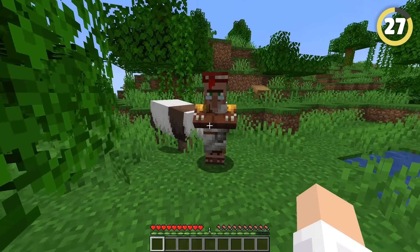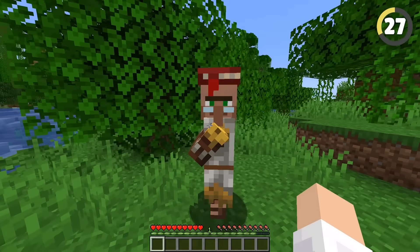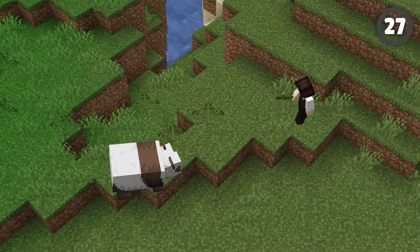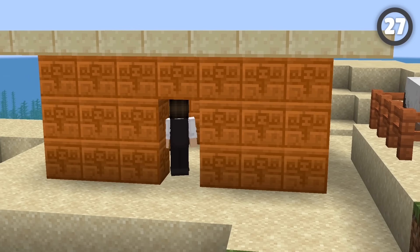Use subterfuge! If your friend is in need of a certain mob, like a particular villager or perhaps the ultra-rare brown panda, get one for yourself and offer to bring it to their base. You can lead it over and you'll get access to the base as you bring the creature into its new home. Once inside, steal as many items as you can — fair payment for such a rare panda!